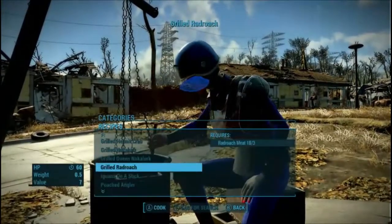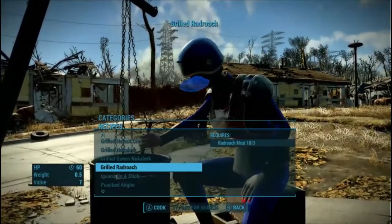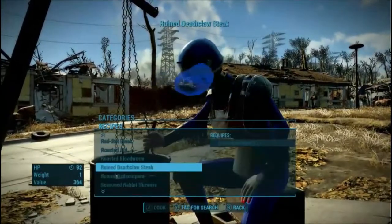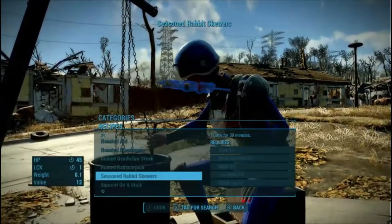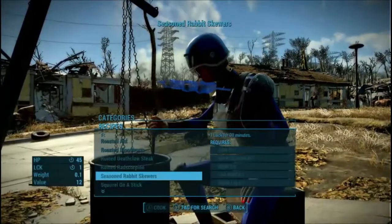Grilled rad roach which is a little better, gives you better hit point recovery. And then you have some ruined items, like this one - it's a seasoned rabbit skewer - and all the different things.